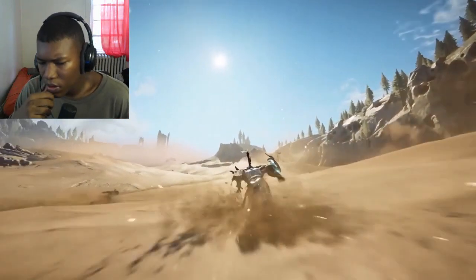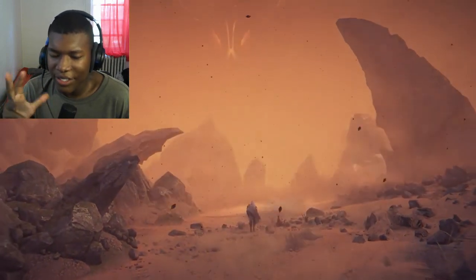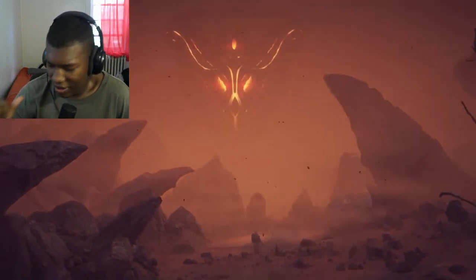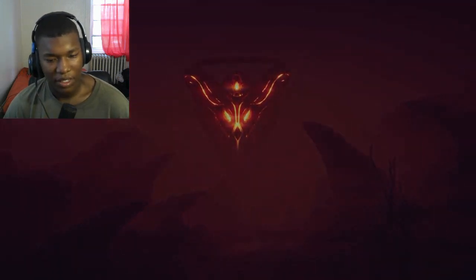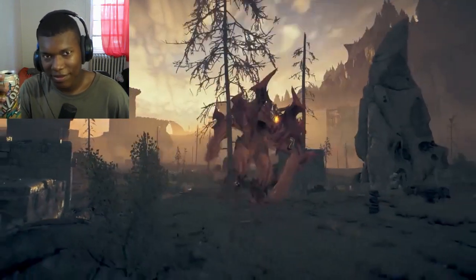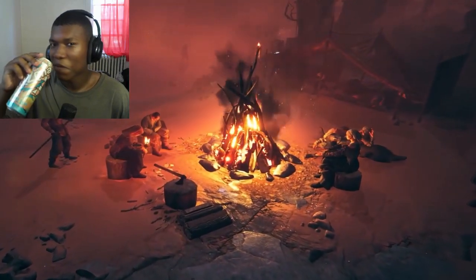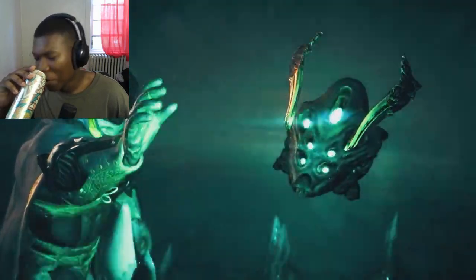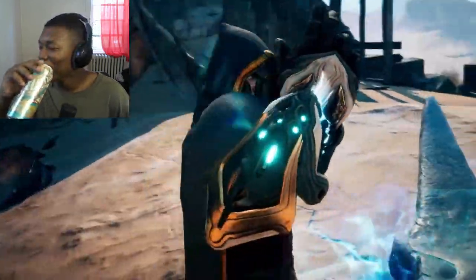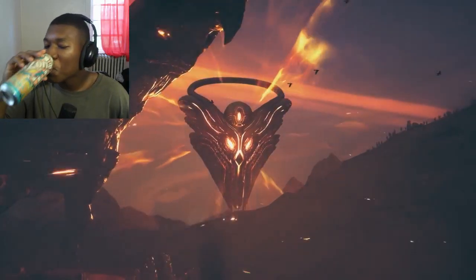Atlas Fallen is an action RPG set in a devastated sand-covered world. A merciless Sun God drains the planet, leaving only dust on the surface. The lands of Atlas are dangerous and mysterious places, deadly to travelers — until you find a divine artifact. This gauntlet is infused with the power to shape the sand, which might be just enough to face the Sun God's wrath.